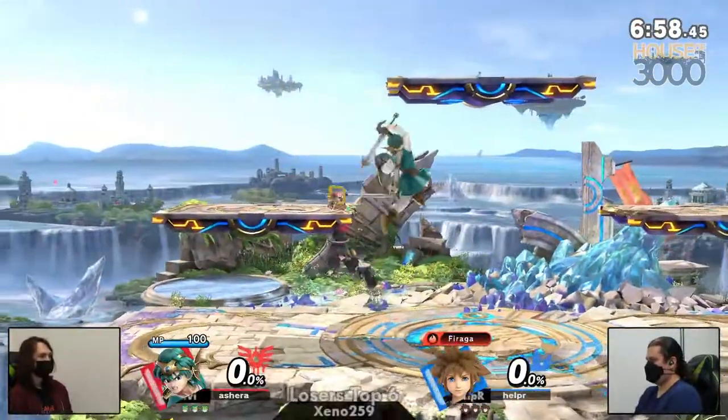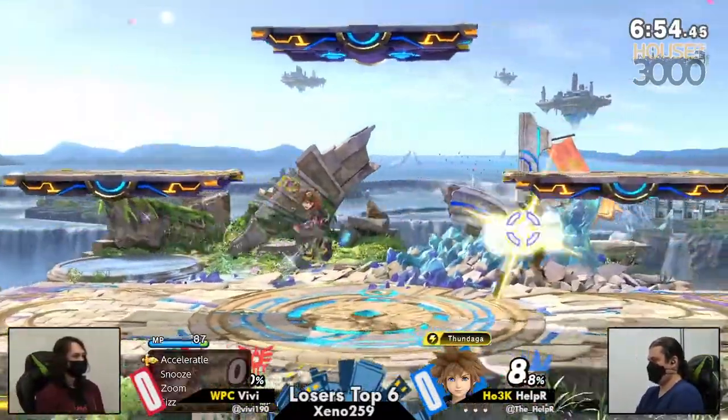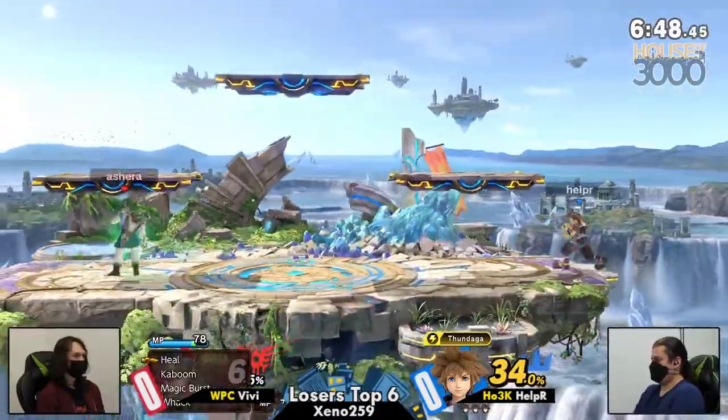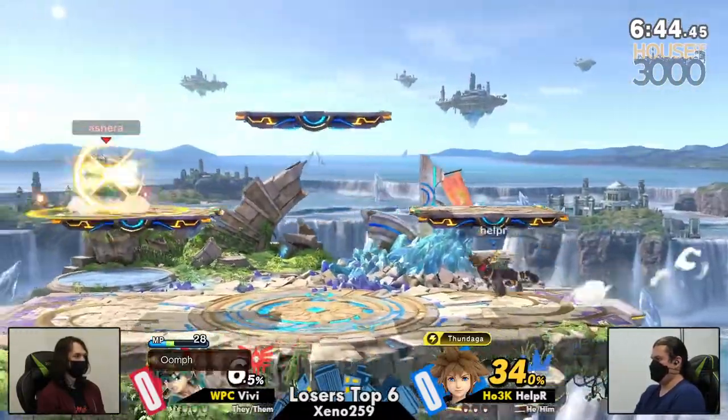That's so cute. Also, if you register — I'm pretty sure the window is still open — if you register for Ultimate, you will get a free Switch dock, portable case thing with a little monitor thing. That's so nice. It's really cute. I think it's for 75 entrants. So just register and you literally get some free MSI gear for your Switch.